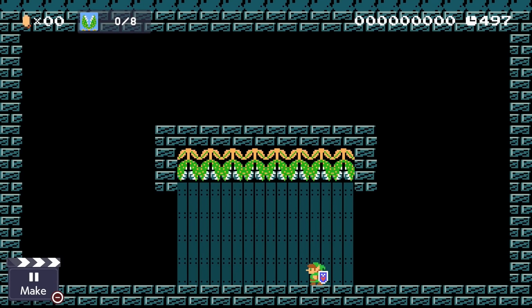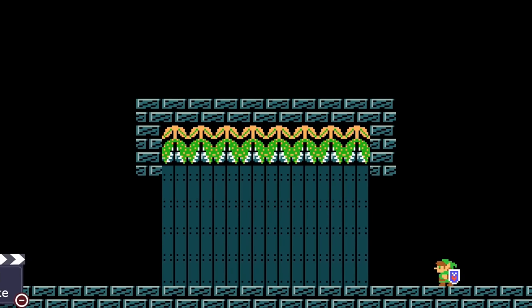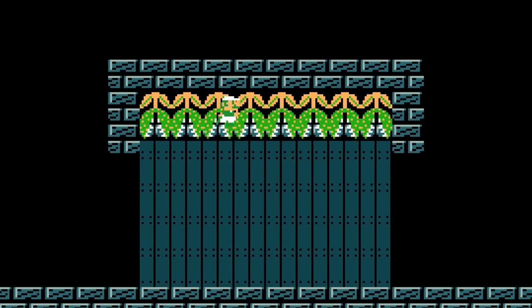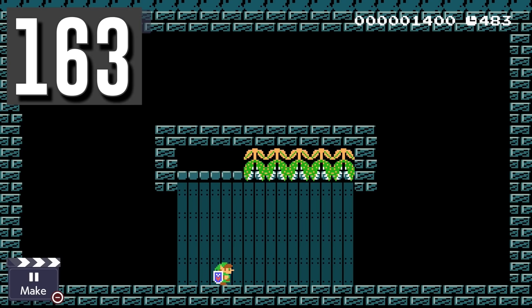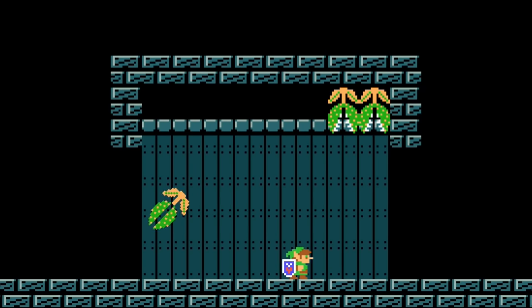Luigi morphs into Link for this next challenge. He must beat a tough room using only his sword, with a clear condition to defeat eight piranha plants that are above him. Link has a really cool ability where his sword can actually hit enemies above him. He can jump up underneath them, slice the sword, and clear them out.